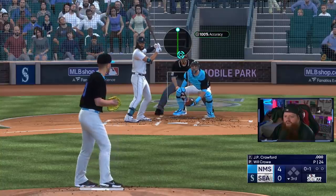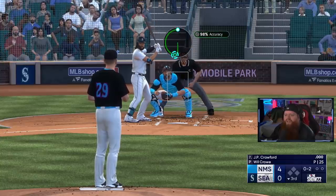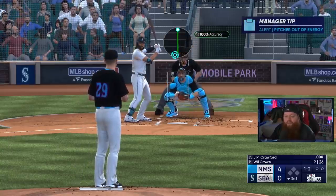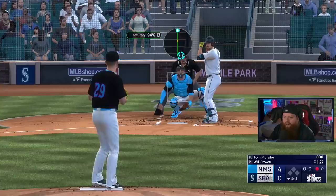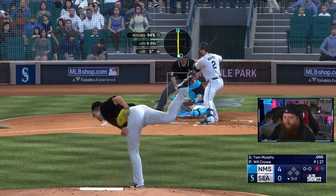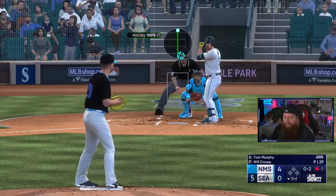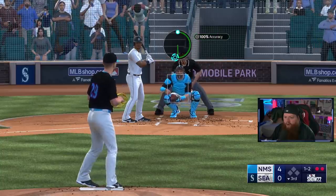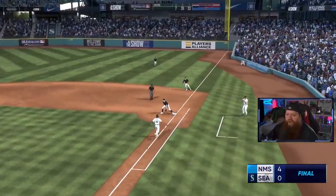Whenever you're doing this, you should be using whatever players you think you might be keeping for a while, because you can be building parallel experience to make them better. At parallel five, that's plus five attributes across the board, making an okay card much better. Will Crow has five strikeouts — that strikeout mission for the starter program should be completed. I'll take another punch out though.